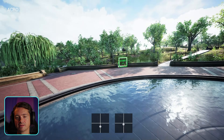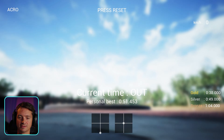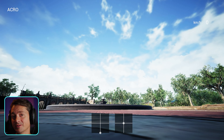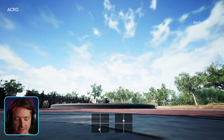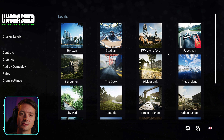One annoying thing with the racing mode is that to see your personal record you need to go through the start and then reset the drone — and there you can see your personal best. I think there should be a simpler way, like in the menu you should already be able to see which tracks you got the gold star on and which you don't, so that you can work on improving your times.